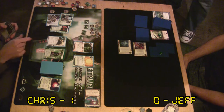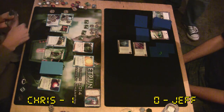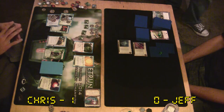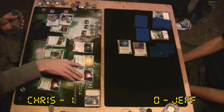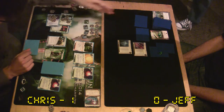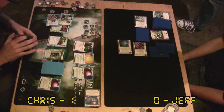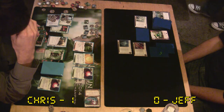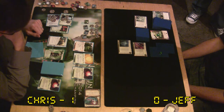I was able to draw a Workshop and put Fem and R&D Interface on the Workshop, so I'm looking pretty good right now. What does this deck do if it can't land the Cerebral Cast? I'm not sure. He must have some other ways of tagging. He played this deck in the tournament and managed to Scorch maybe two or three out of four people, so it was fairly consistent.